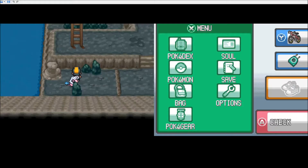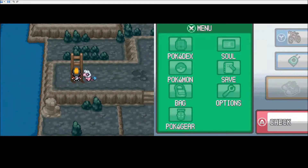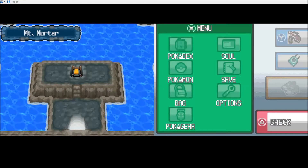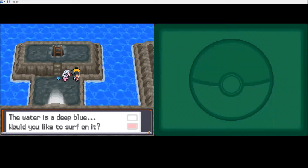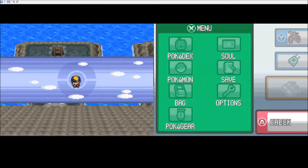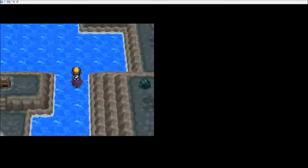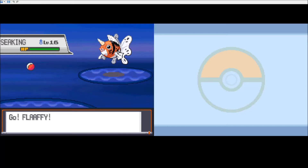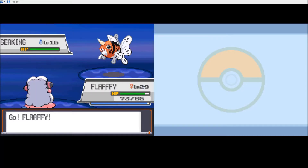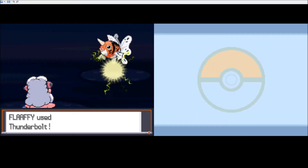Oh cool, just a little shortcut. I guess I can surf around here too, right? Yep. God, we're gonna just explore all of Mount Mortar, aren't we? Not all of it, because we can't access some spots! Holy shit, a Seel. Wasn't expecting that. Let's thunderbolt this thing. And like I said, Flaffy should level, so that's cool.